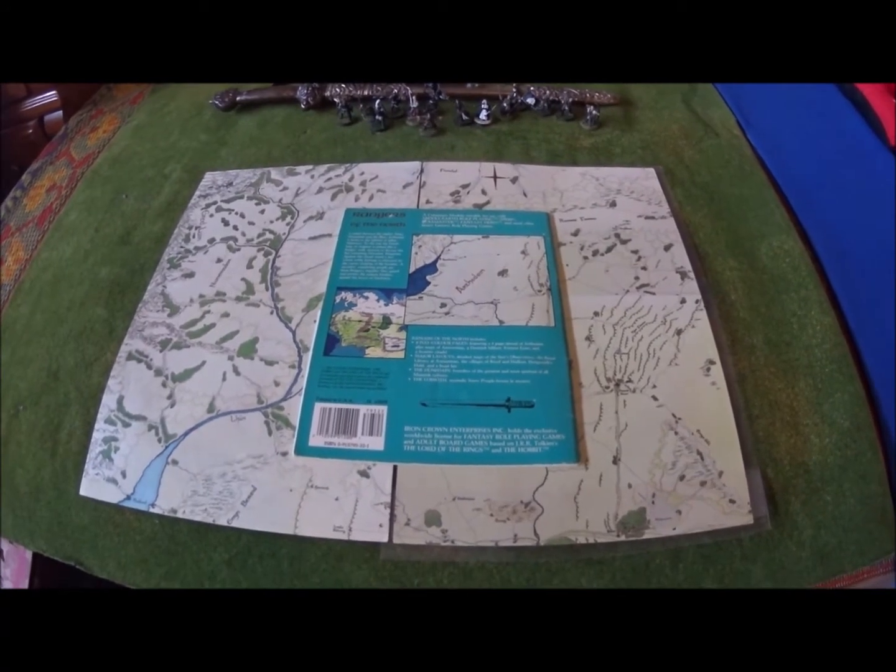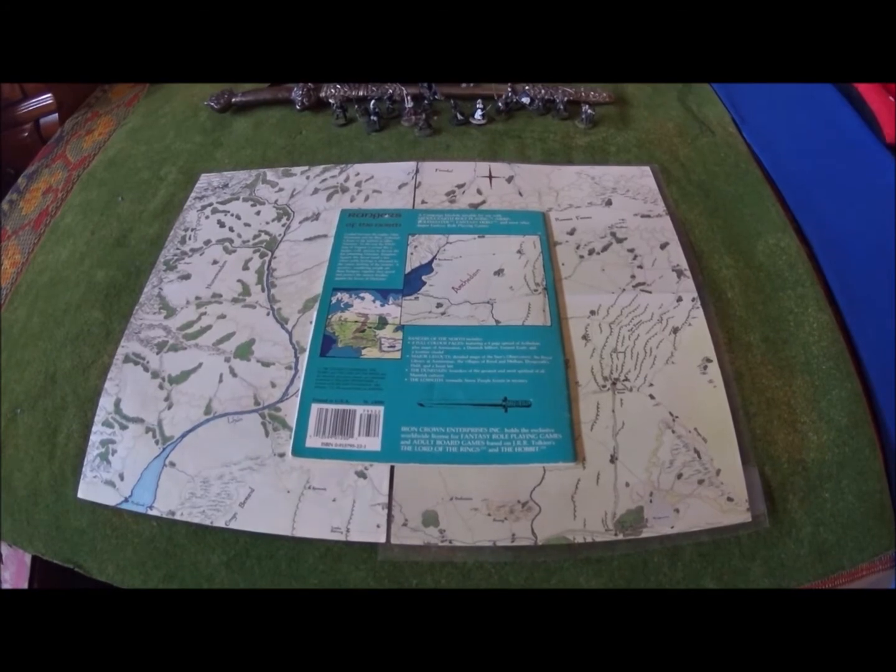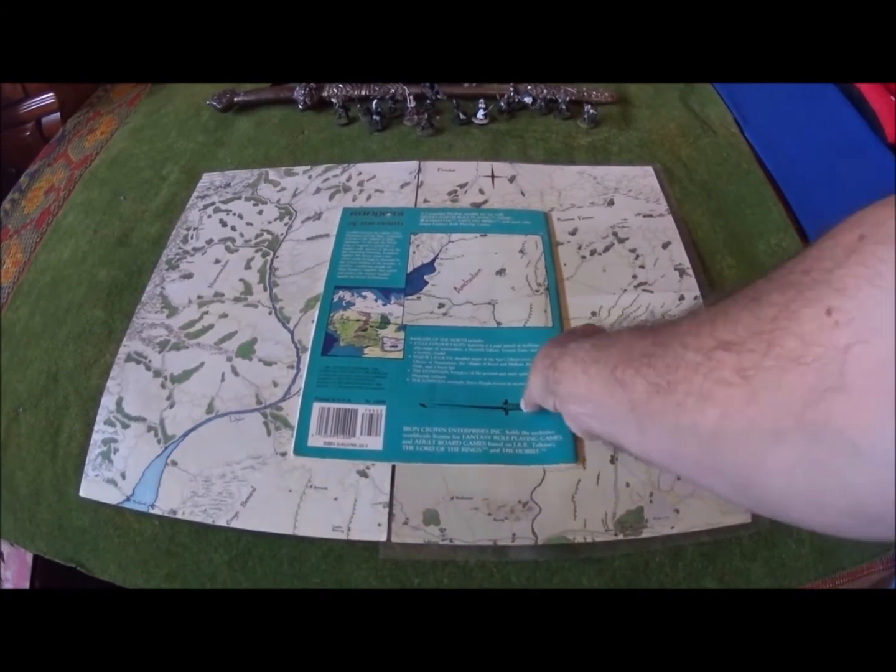You get eight full colored pages, including the four-page spread of Arthedain, plus the maps I mentioned and major layouts. So let's look at the map first.